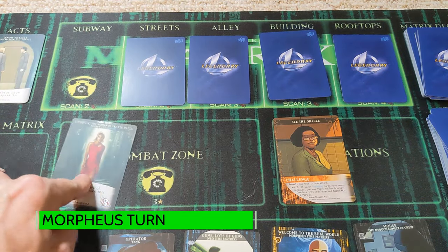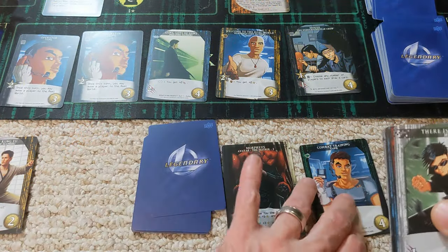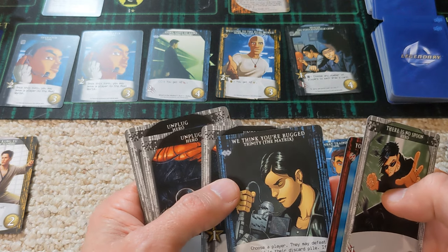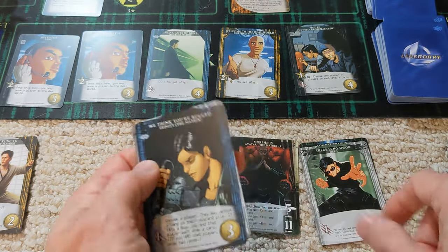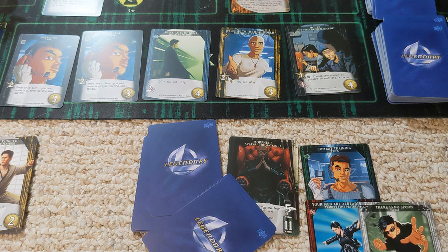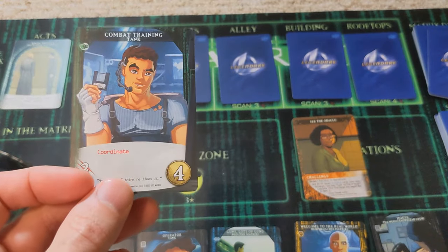Morpheus is up next, but we advance the matrix track first. Now let's see what Morpheus has. Initially we want to take out that lady. We'll use these two here to take out the lady in red. That's going to give me a card draw as well for the next turn when I pick up cards. The lady in red is defeated.